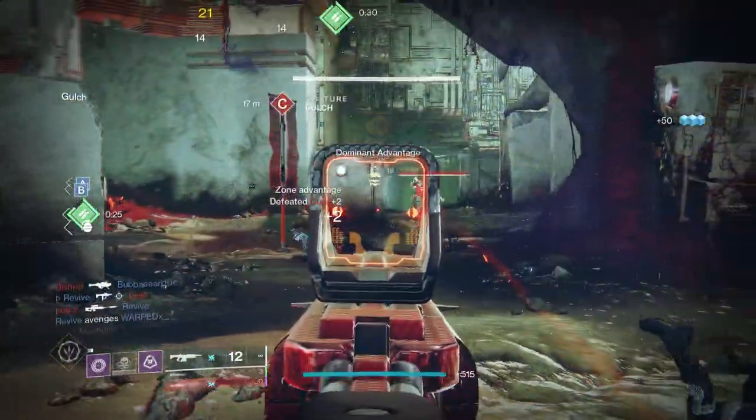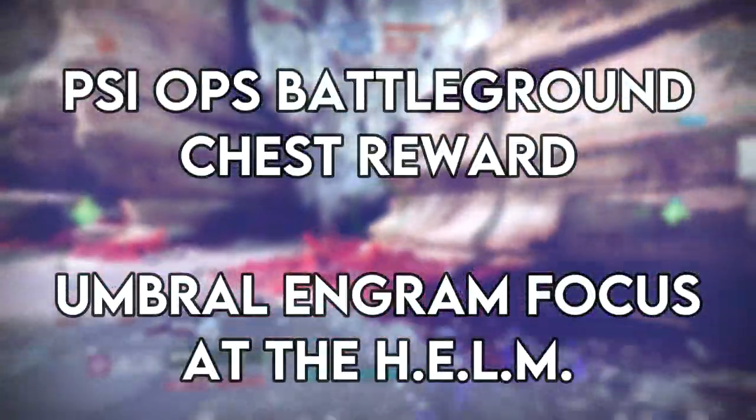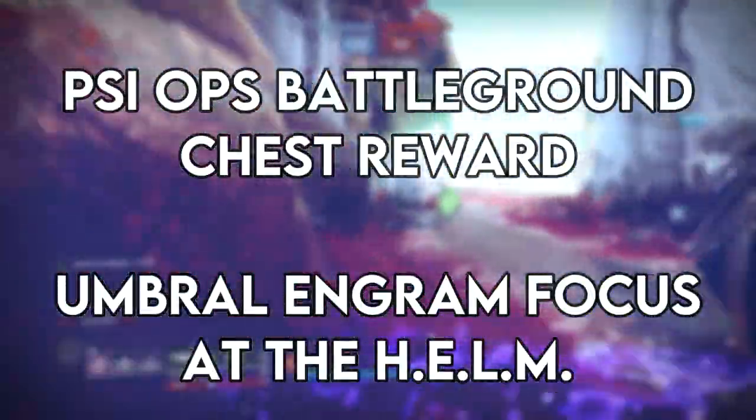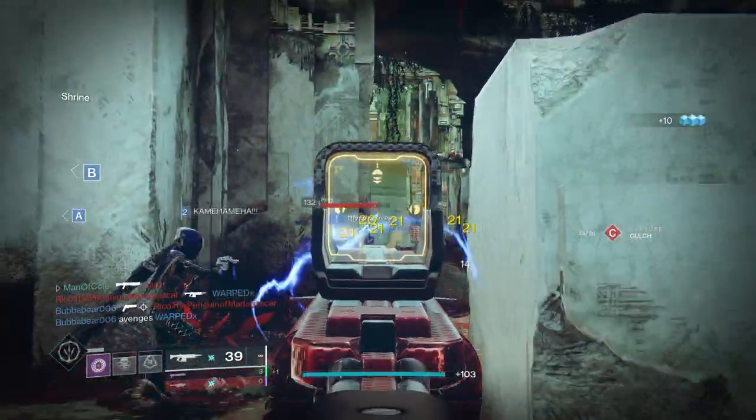Sweet Sorrow is the new seasonal 720rpm auto that you can obtain from the chest at the end of the Psi Ops Battleground mission, or by focusing your umbral engrams at the helm. You can also fully craft Sweet Sorrow when you collect 5 deep sight resonance versions of the weapon.